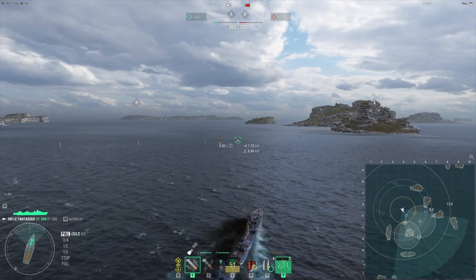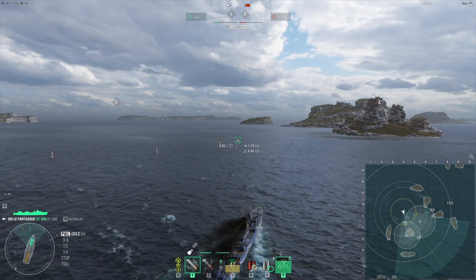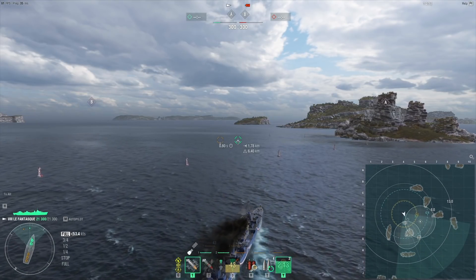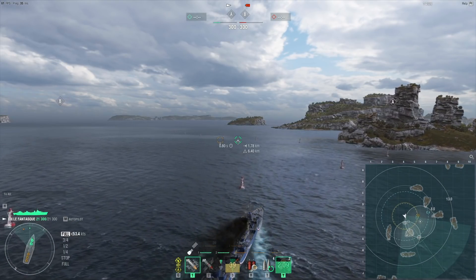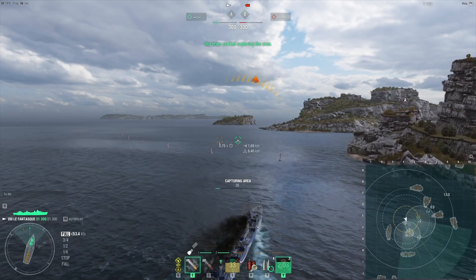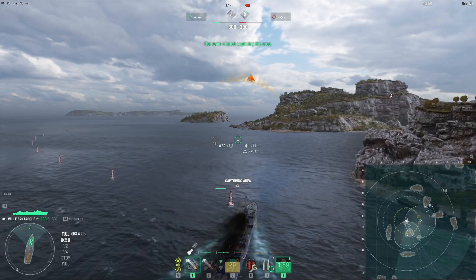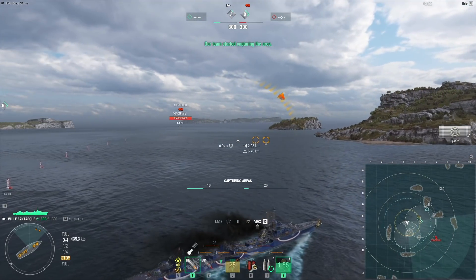Then I'll see where the Edinburgh comes from — because if she comes around the big island, I can just keep running away. The idea is I want to make sure Edinburgh doesn't turn around and start running, because that can lead into a really bad game for me. If Edinburgh runs, it's incredibly difficult to torpedo her.